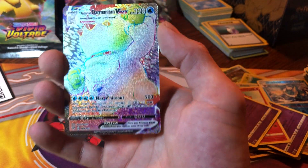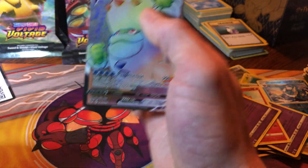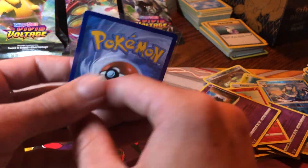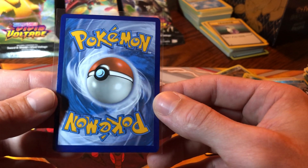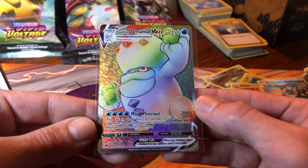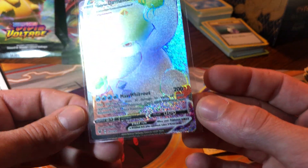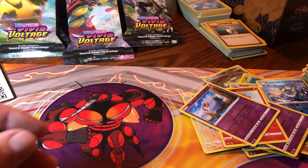And there we go - the rainbow full art Darmanitan V-Max! We need that one, don't we? That's a three-man set - you got the Darmanitan, the Glalie V, the Glalie V-Max, and the rainbow rare. Centering on the front looks really good - you can tell right down here. Good card, needed that!